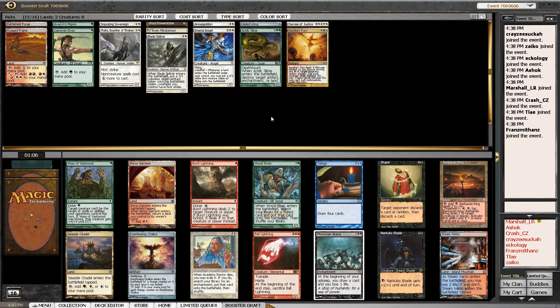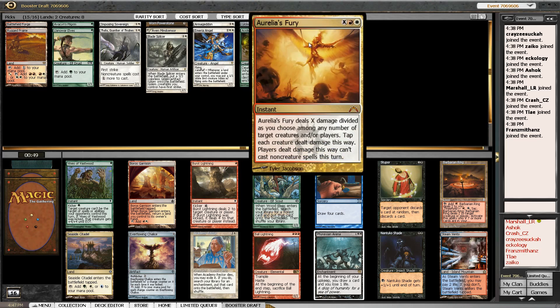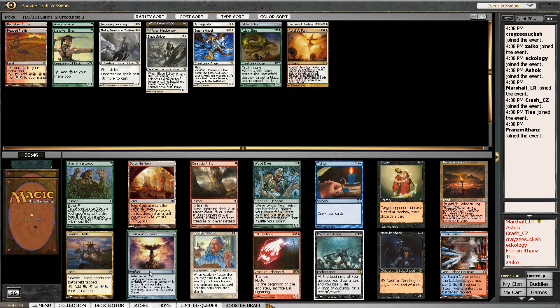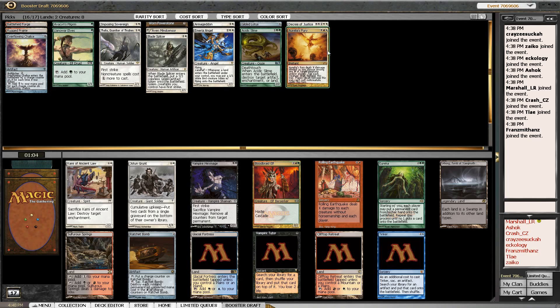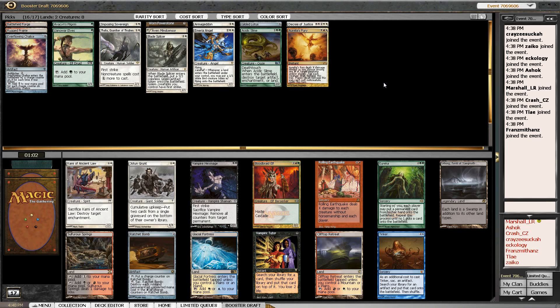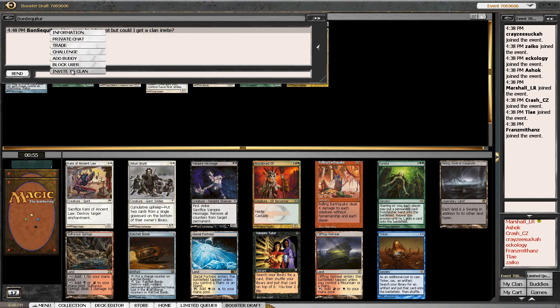We have Wood Elves, which can grab us a land and keep ramp flowing, or Ever-Flowing Chalice, which has a similar role where we can make a ton of mana and dump it into our X spells. I'll take the Chalice this time — I really like Wood Elves but I think the Chalice is probably a little better in this deck because it makes mana itself. I'm really hoping we get Genesis Wave back — that's where I want to be.